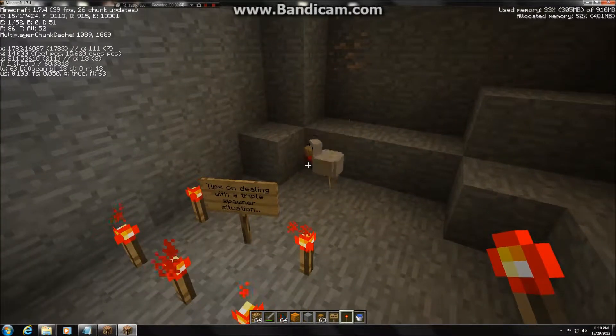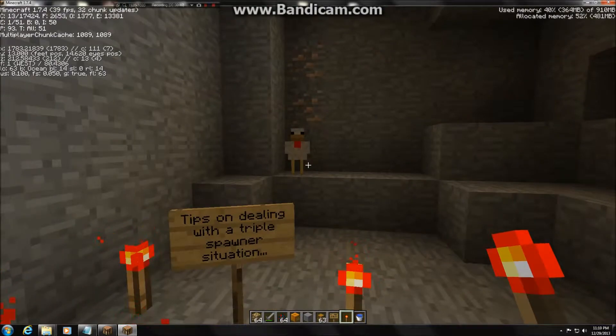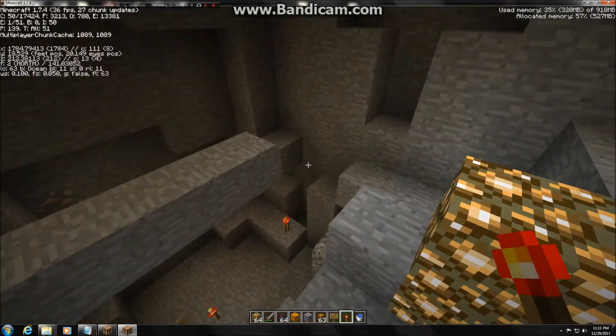Hey it's Mac and I've got some tips on dealing with a triple spawner situation. I'm currently in creative mode, and on the server I play on I have a triple cave spider spawner situation.